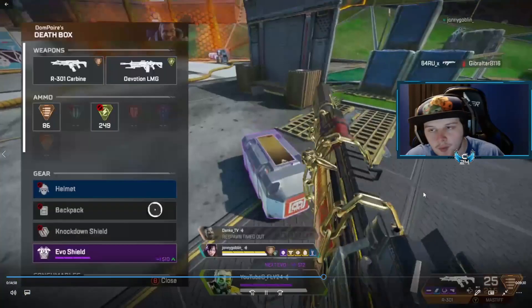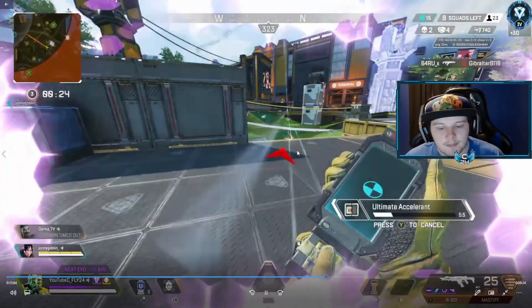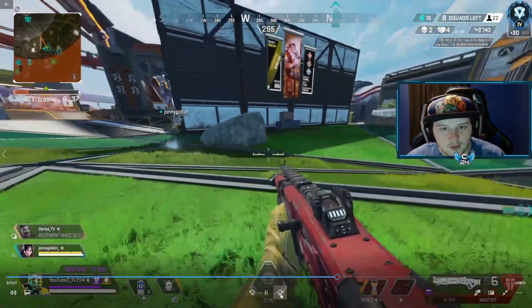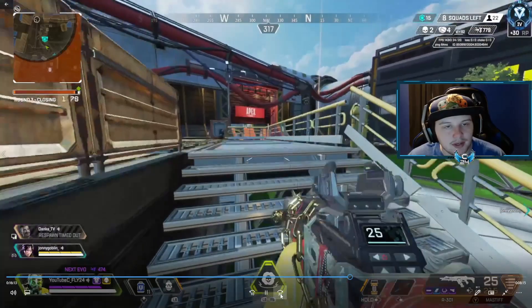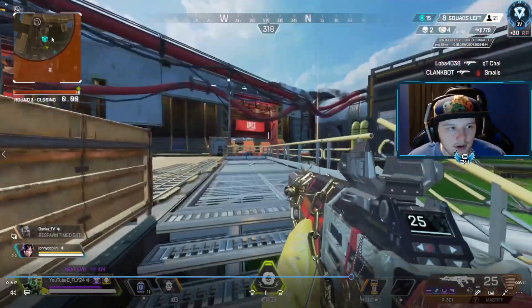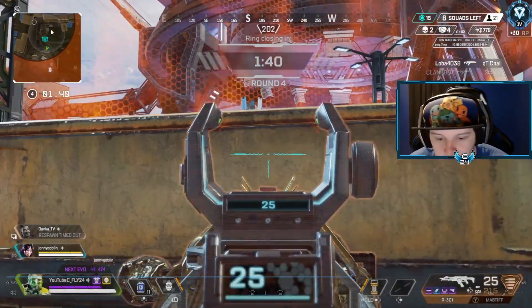So right now as a duo, you have to figure out where you want to go. Being a Caustic team, the best place is buildings — buildings are going to be your go-to. I'll skip forward a little bit as we're rotating and trying to figure out where to go. As you can see by the circle, there are only two buildings you can play, which are the two middle buildings on the minimap. We're actually able to hold those buildings just because I'm playing Caustic.